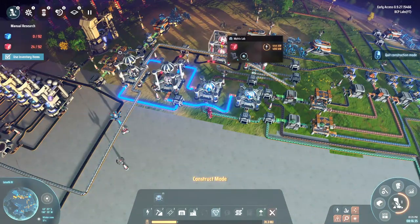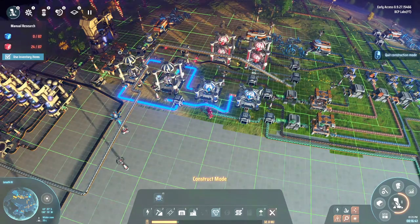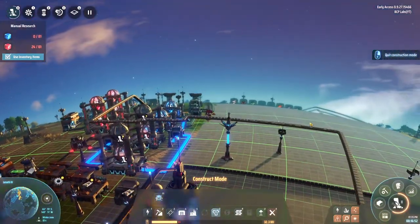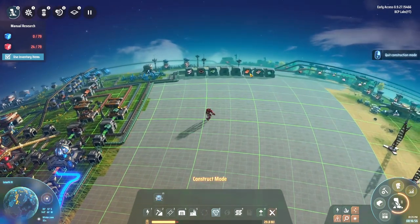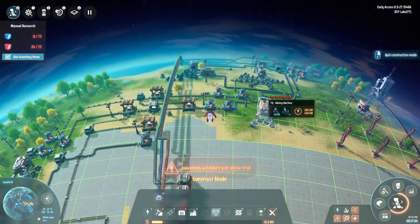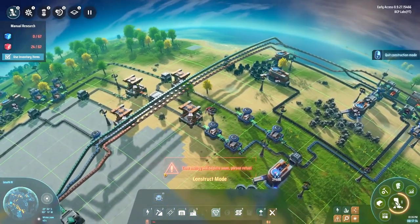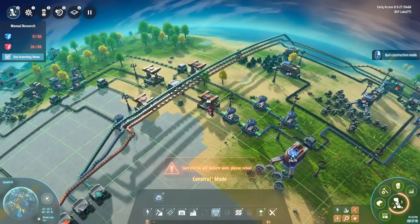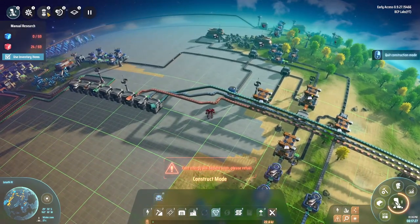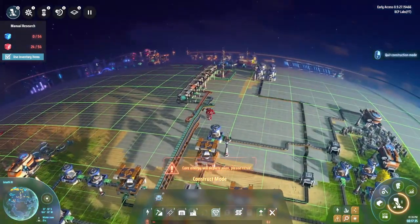I decided to stack another couple more matrix labs on, and it is actually producing twice as fast using twice as much material from the bottom one - good to know. I also have to remember everything has to go into the same lab. For organization, I've managed to get a few more containers set up - brought the iron, copper, and glass over. I need to bring the silicon over too. I have conveyor lines tucked in neatly. Having the ability to fly is really nice, except when I run out of fuel - that's why I want to get the hydrogen fuel cells going.